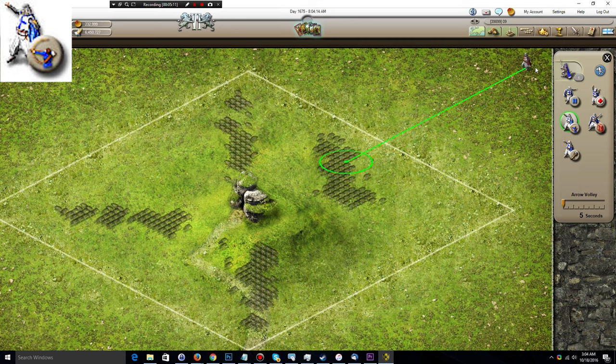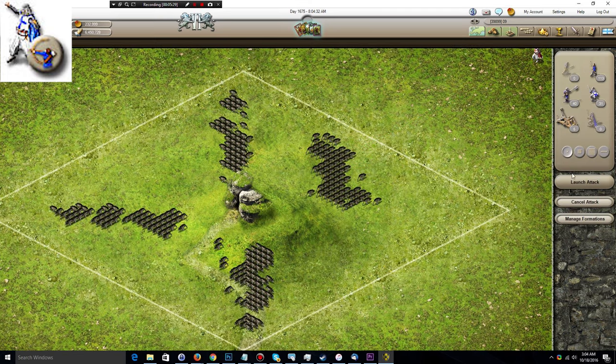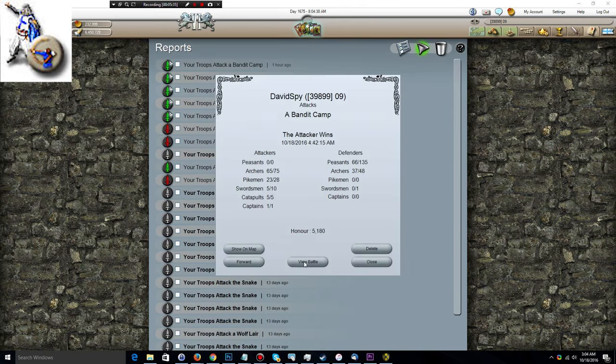It does have the exact same range as a catapult, so if you stick the captain back here you can only target stuff in the forefront of the castle. You can also set a delay for how many seconds the captain will wait before actually triggering the arrow event. I'm going to show you a small report that demonstrates exactly that.